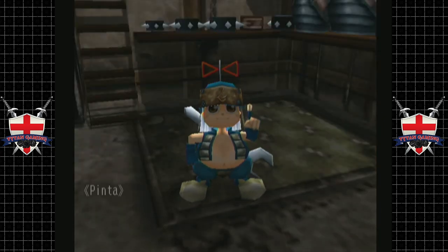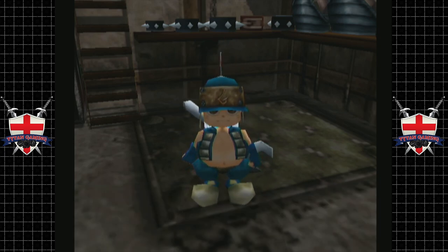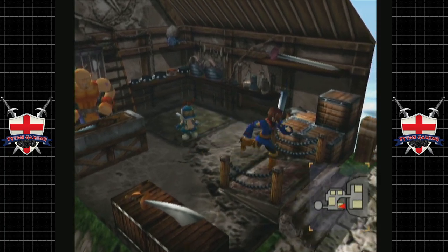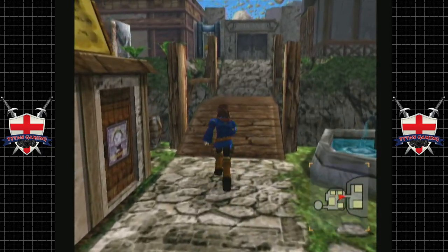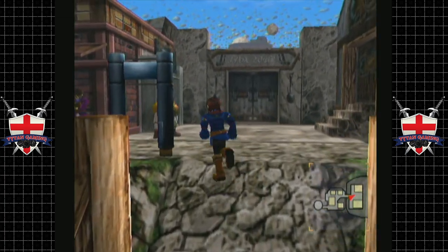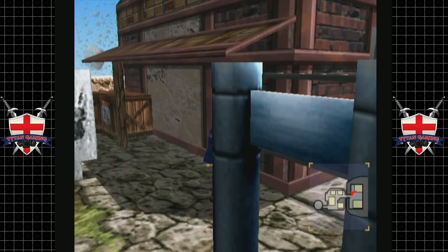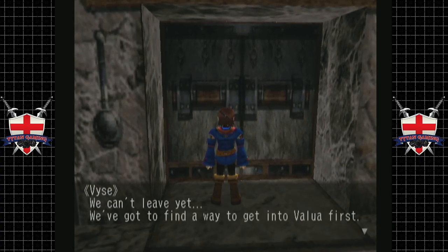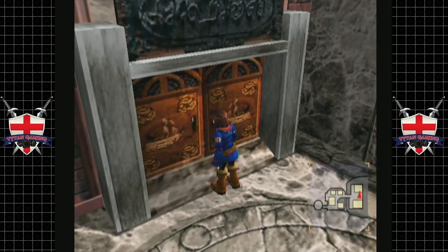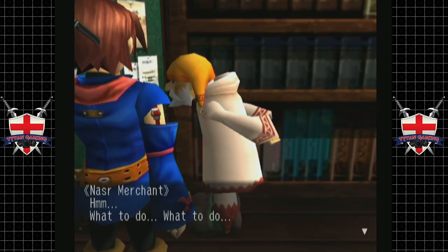Hey Pinta, how's the sailing been going? Have you traveled around the world yet? Not quite yet — you'll be the first to know when we make it all the way around the world. This dodgy looking chap here — Lawrence — he says he's got no use for you if you don't have any money, do not bother him. Maybe we need to go grind up some money. We can't leave yet — we've got to find a way into Valua first. Maybe there's some dodgy sort in here.